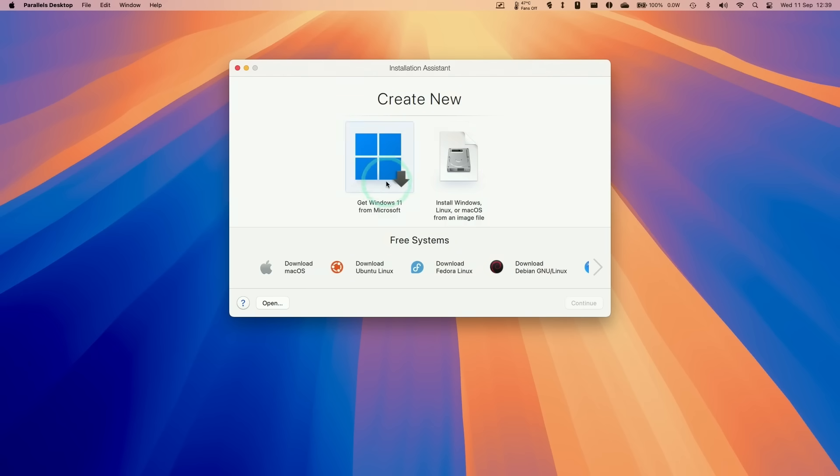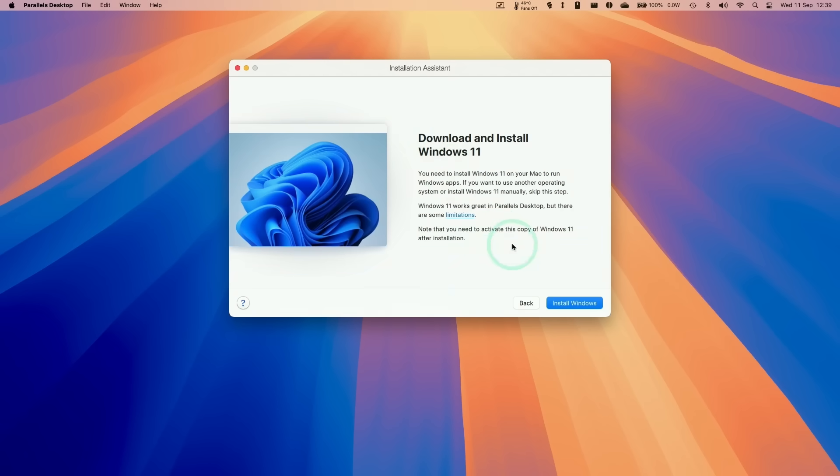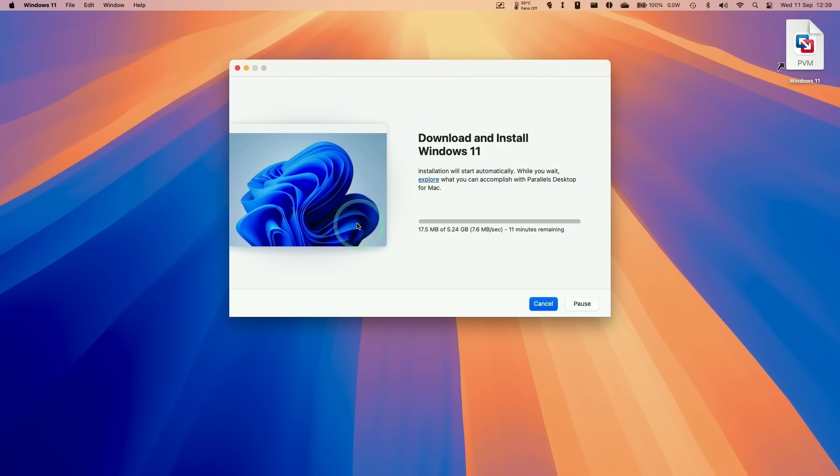Parallels will ask you to create a new virtual machine, and you can download a multitude of operating systems including various macOS versions, Ubuntu, Fedora Linux, Debian, and Kali Linux. However, today we're interested in downloading and installing Windows 11 ARM. All you have to do is click the 'Get Windows 11 from Microsoft' button and press continue, then click 'Install Windows'. It's a one-click process — far simpler than doing this on VMware Fusion or UTM — and Parallels will handle the download and installation of Windows 11 ARM with no other steps required.